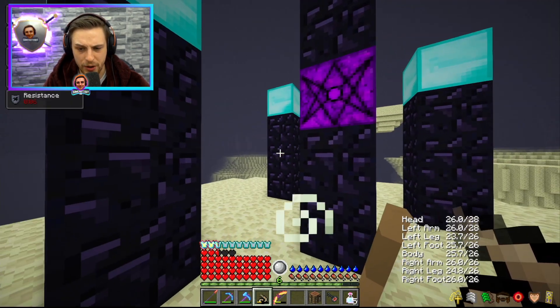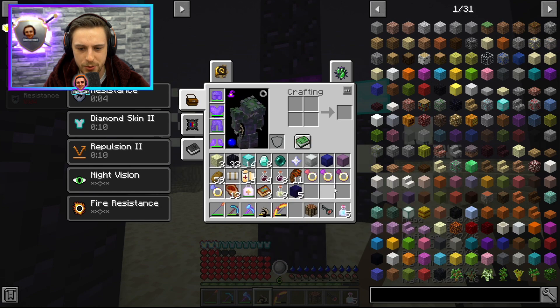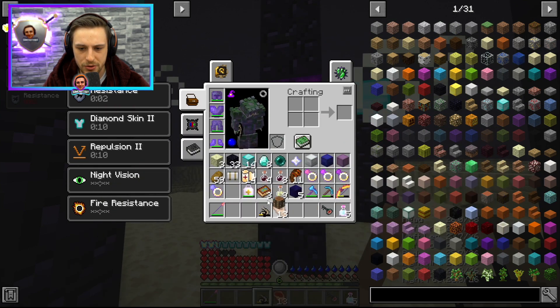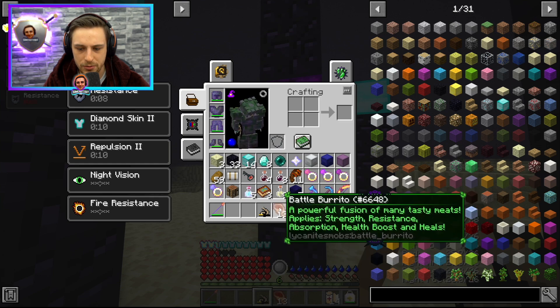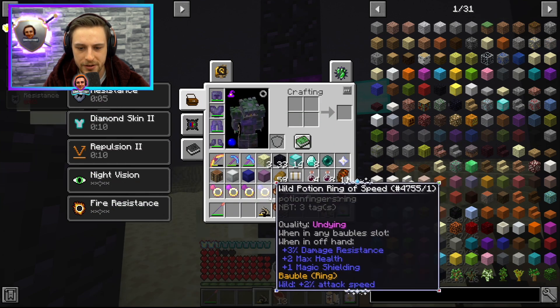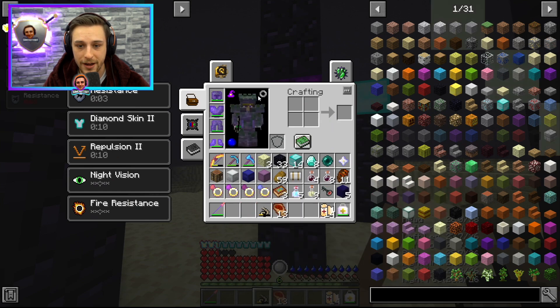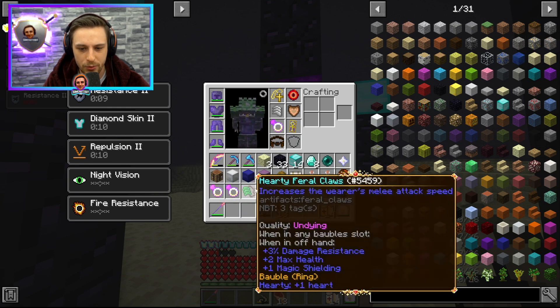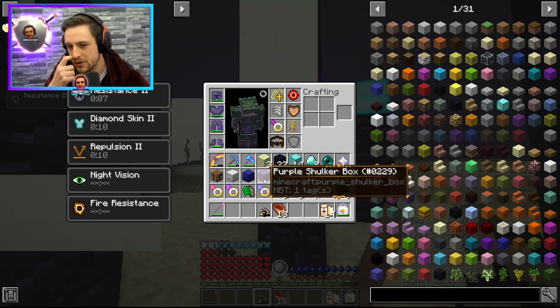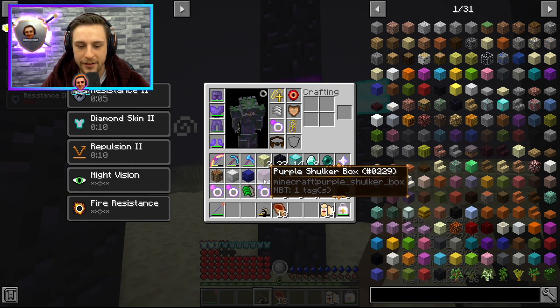My heart just leapt into my mouth a little bit there as I noticed my mount's health, and narrowly missed getting hit by that Argus. Maybe I shouldn't build it on here — I kind of build it on these elevated spots to avoid all the mobs running around, but maybe it's just more risk than it's worth. So we're pretty much ready to go. What we're going to do is half buff up, because I'm curious to see what buffs we lose and what buffs we don't. We're going to use the battle burrito and we won't bother with all the potion rings, because I think those buffs are going to get stripped anyway if I'm not wearing the rings.